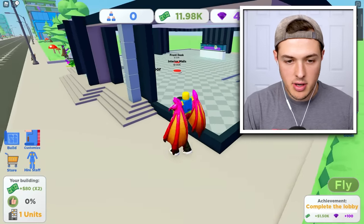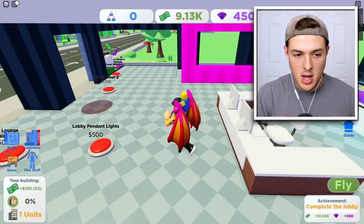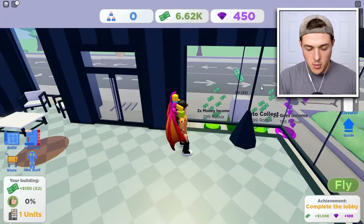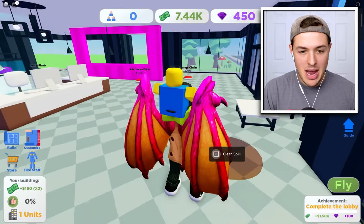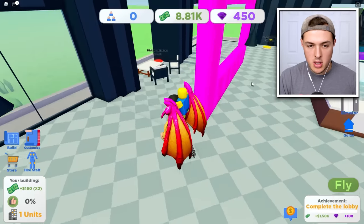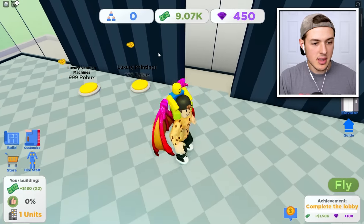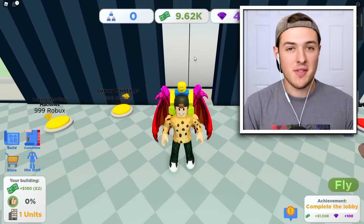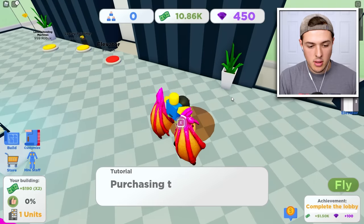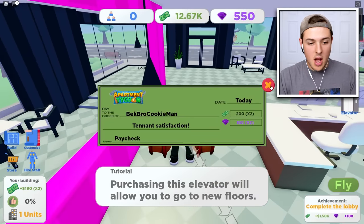We have twelve thousand dollars, so I could buy exterior lights — that looks pretty good. Buy some front window doors, some interior walls, a front desk so people can come in and actually rent out some of the places, a window lounge, lobby pennant lights, front door, front windows. There's a spill — who's been inside my apartment building? What did we spill? We did that and actually made money for our job. We can now build new floors to expand my tycoon. Purchasing this elevator will allow you to go to new floors. The first floor is pretty much done and we made a paycheck.